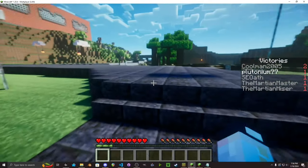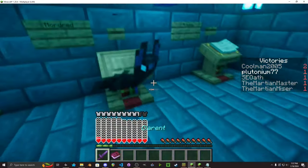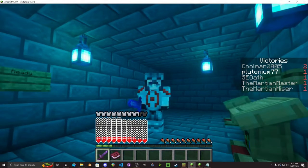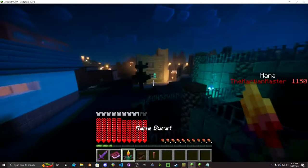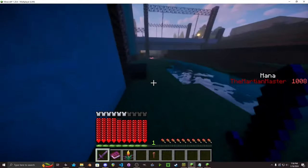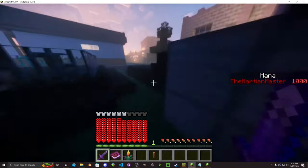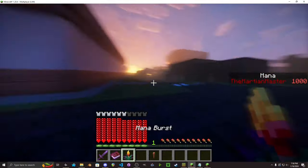I'll give you a quick sneak peek from my YouTube comments section. Here's a sneak peek of Mordred. Everyone has armor trims now. Here's a little bit of her kit — she has Mana Burst, and she has Reveal Pedigree, which dispels her disguise by removing her helmet.